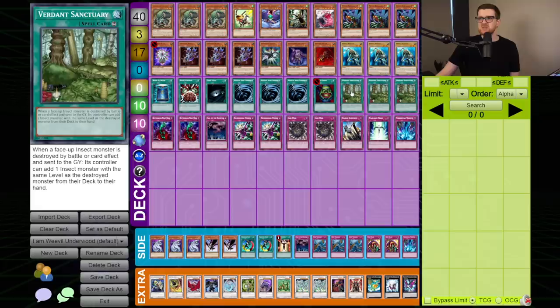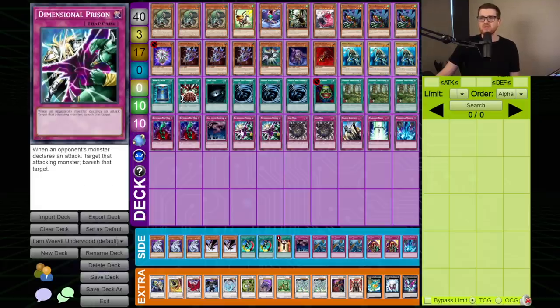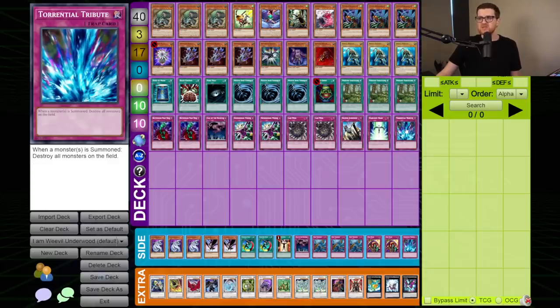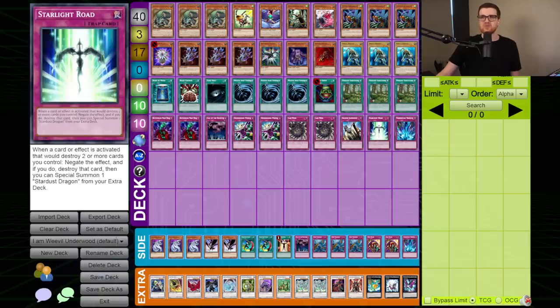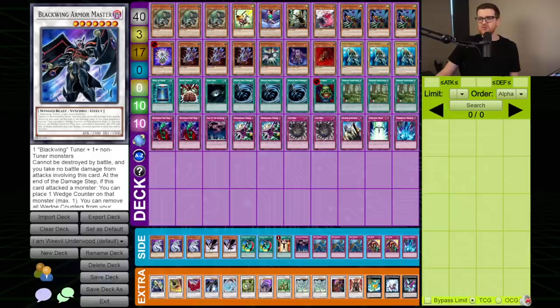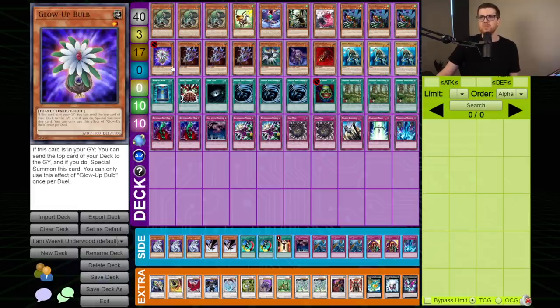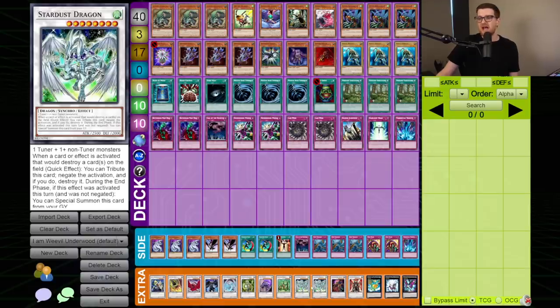For spells we have Book of Moon, Brain Control, Dark Hole, triple MST, Pot of Greed, and triple Verdant Sanctuary. The trap line: double Bottomless, Call of the Haunted, double D-Prison, double Lair Wire. If you've never seen Lair Wire: you banish an insect and target a monster your opponent controls, then destroy the selected target. I'll double check the sequencing since it doesn't have PSCT. Warning, Starlight Road, and Torrential Tribute. Torrential goes to two on this new banlist - I kind of like the cheeky Starlight Road because we want to be somewhat aggressive and if Gage thinks he can Dark Hole, we can punish him for it. The extra deck has Catastror, Armory Arm, Black Rose, Armor Master because we're playing Gale, Brio, Magical Android, Mist Wurm, Naturia Beast because we're playing a bunch of Earths and Glow Bulb is a one, double Stardust, the Arachnid, Urbellum, Leviere, Giga Brilliant, and Papal Operative.